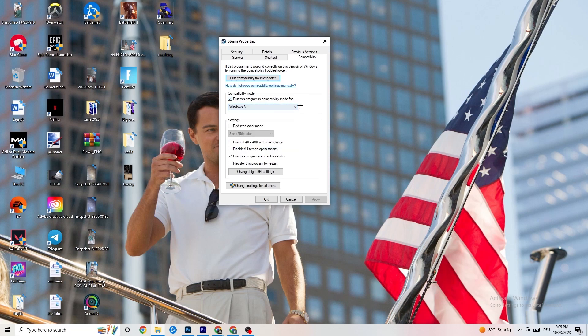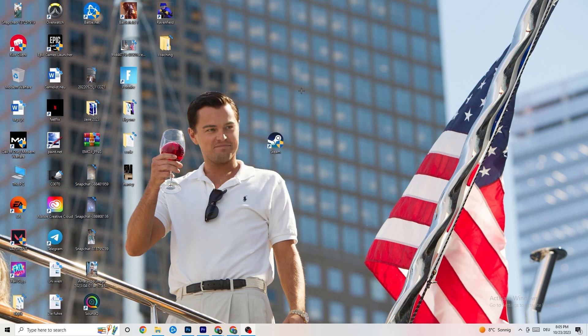First, go to compatibility mode and enable 'Run this program in compatibility mode for' and select the latest Windows version you have. Then disable 'Reduce color mode', disable 'Run in 640x480 screen resolution', disable 'Disable full screen optimizations', and enable 'Run this program as an administrator'. Hit Apply and OK, then restart your PC.